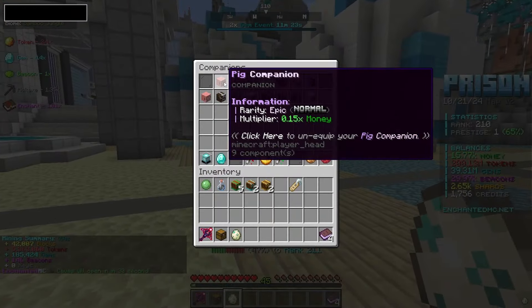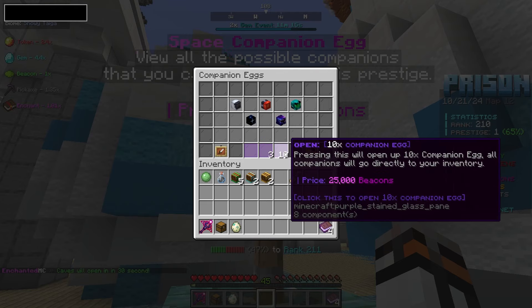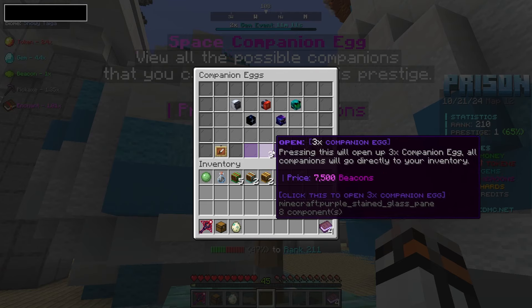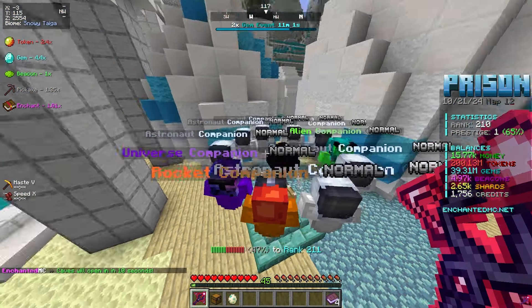We have companion storage right here, and last video we went ahead and unlocked and upgraded a few companions. But with the new zone unlocked, we can spend even more beacons on buying more companions. So honestly, we can open 10 companion eggs or three — I'm gonna just run it with 10 and spend most of our beacons we have right now. Hopefully we pull some really solid companions that we can use to grind in today's video.